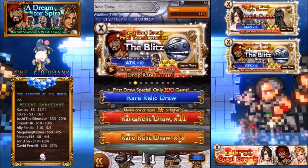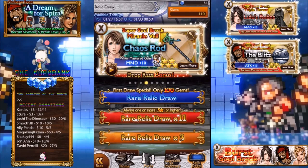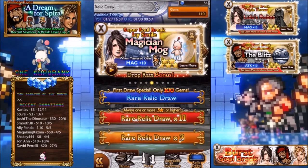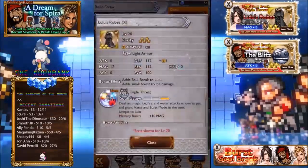Hey guys, welcome to Phase 2 of the Final Fantasy 10 event 'A Dream for Spirit,' where I answer the question: should you draw on this banner? The answer is no, unless you really really want to beat the torment dungeon. Let's go through the relics. First is Lulu's Robes, which is actually a pretty easy relic.